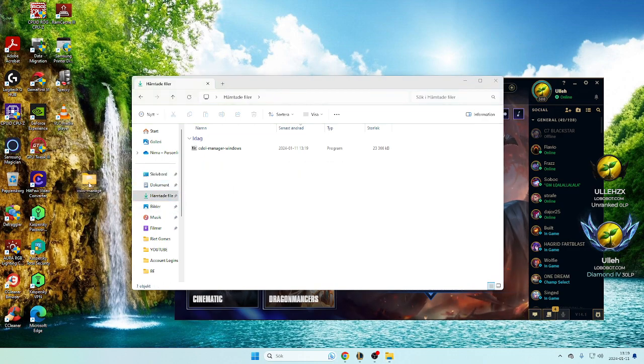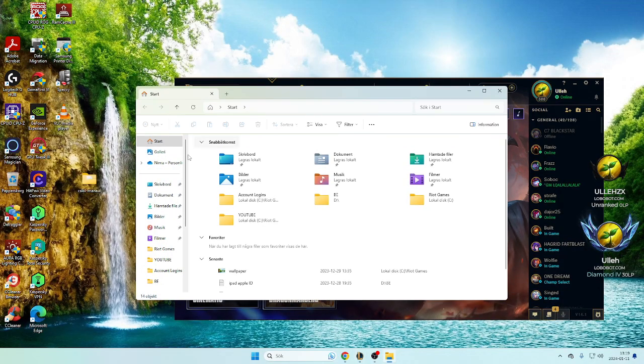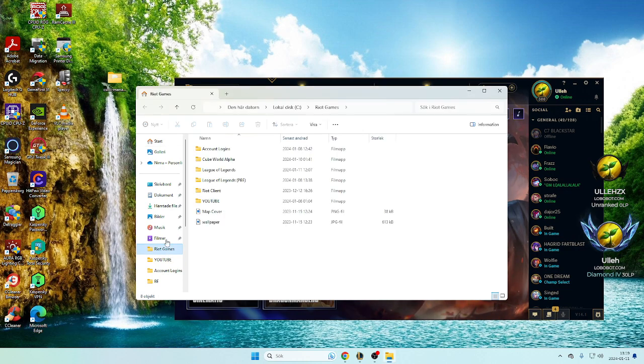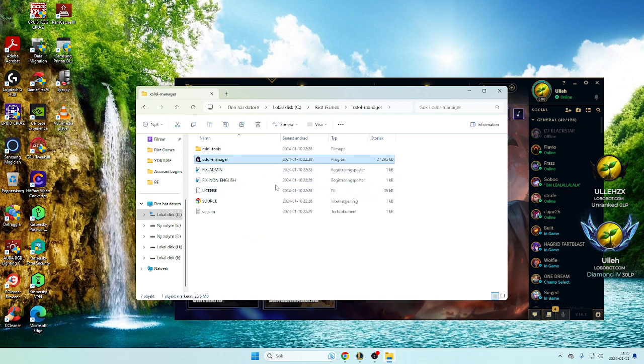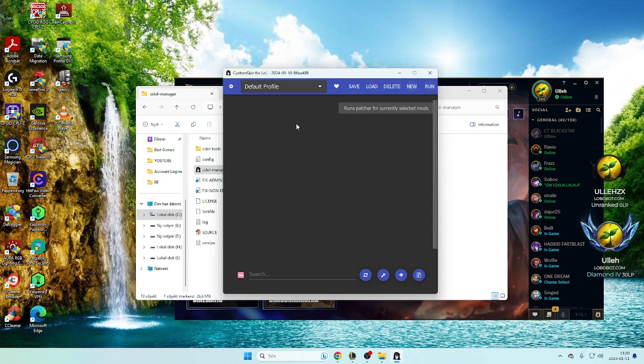Go to your downloaded files, drag this out. That thing with everything you have. Place it somewhere where you want to — maybe you can just have it out in the open if you want to, but I prefer to have it here. Open it and this is how it looks. Now you just need the mods, so now you have the tool that works.